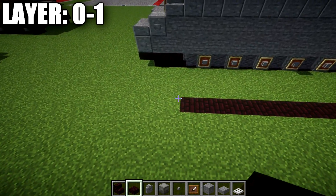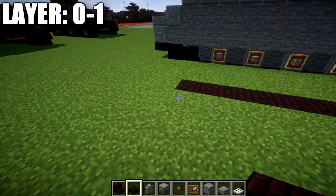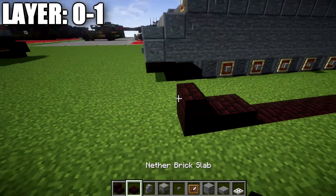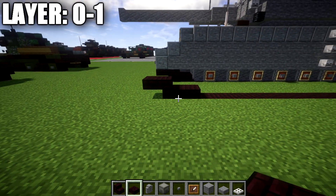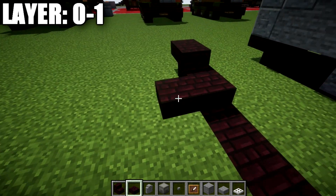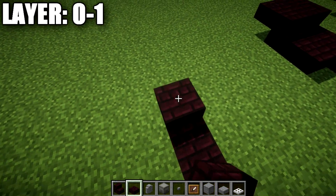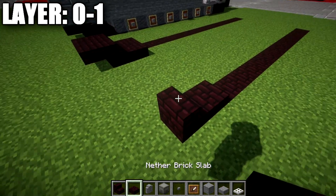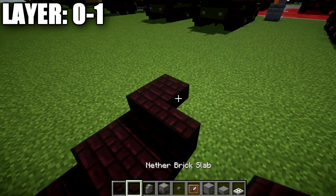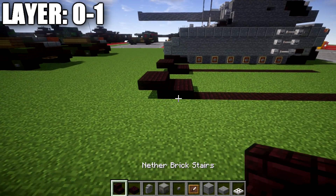To get started, we're going to pick our direction where we want the front of our tank facing. On the front side, we're going to place down a narrow brick slab followed by a narrow brick stair, and then a narrow brick top slab cut off the back of the stair. We're going to repeat the same process going toward the inside of the tank on both sides — narrow brick slab, stair, and top slab — all four corners done this way.